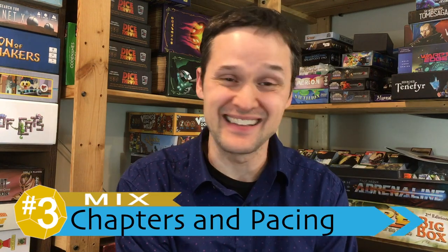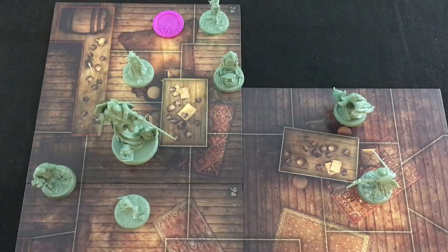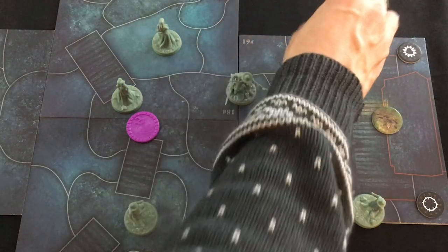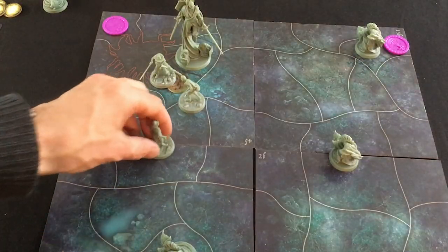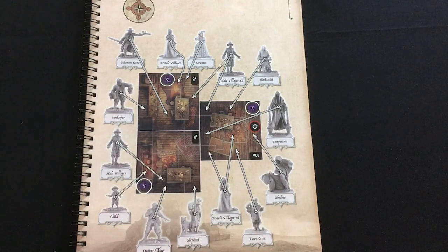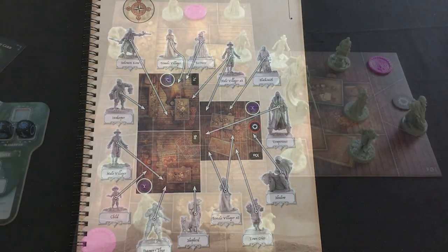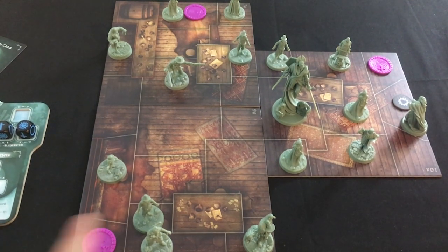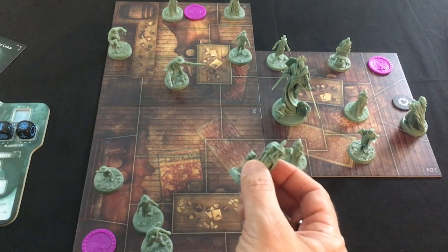I also have a mix at number three, and there are a lot of them in this review. This focuses on the chapters that make up a campaign — specifically the pacing and variety. On the variety end, this is generally a pro because these chapters throw some really wacky, diverse experiences at you. You might have chapters with no boards at all where you're just racing to build up resources, followed by an intense battle or a talking scene in an inn. But that variety can also be a hindrance due to pacing issues — some chapters are incredibly quick and some drag on longer than you'd want, especially when you've had to set up three or four tiles and ten or fifteen miniatures only to play for five or ten minutes.